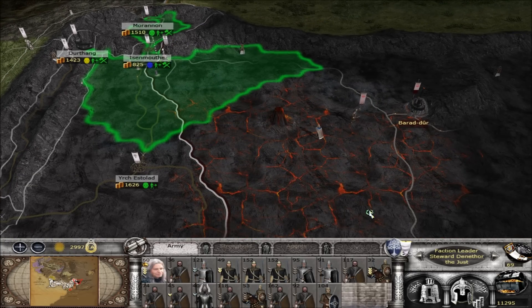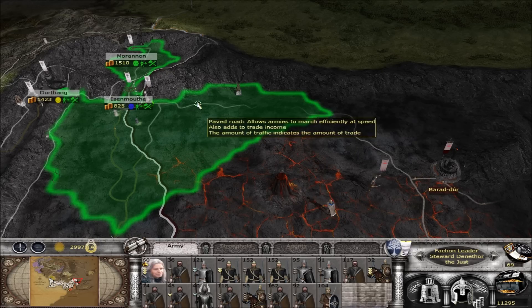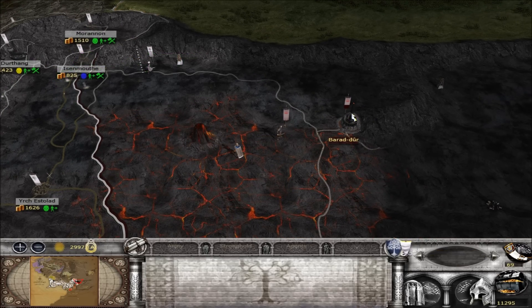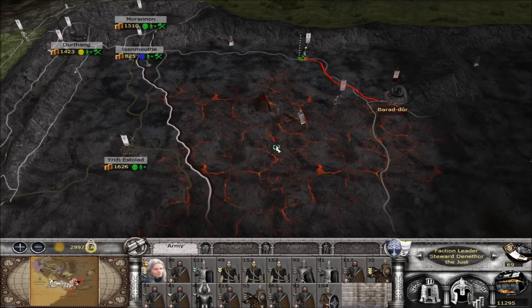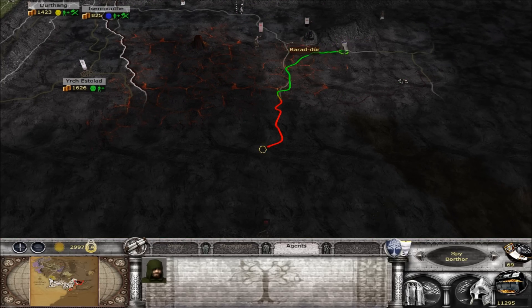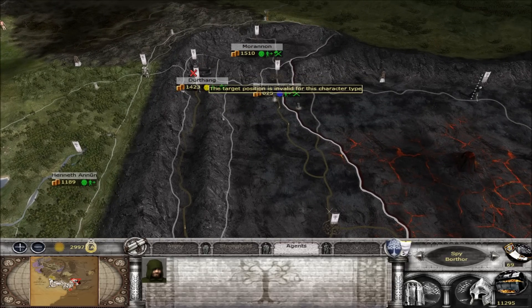Let's grab Denethor's army. I hope there's nothing up there. Looks like it's all clear. I just need to get down here pretty damn fast - let's go and put that place under siege. Let's see if there's something back here. What's down this way? There's some stuff down there that's going to surprise us.